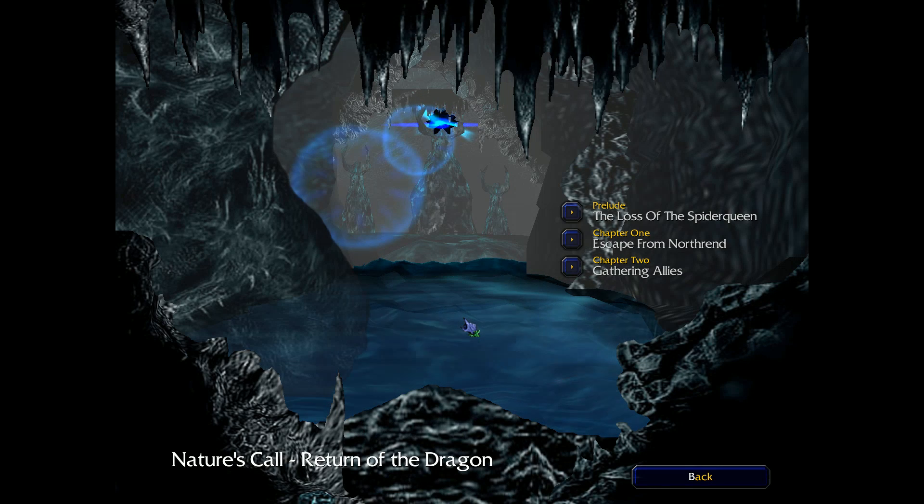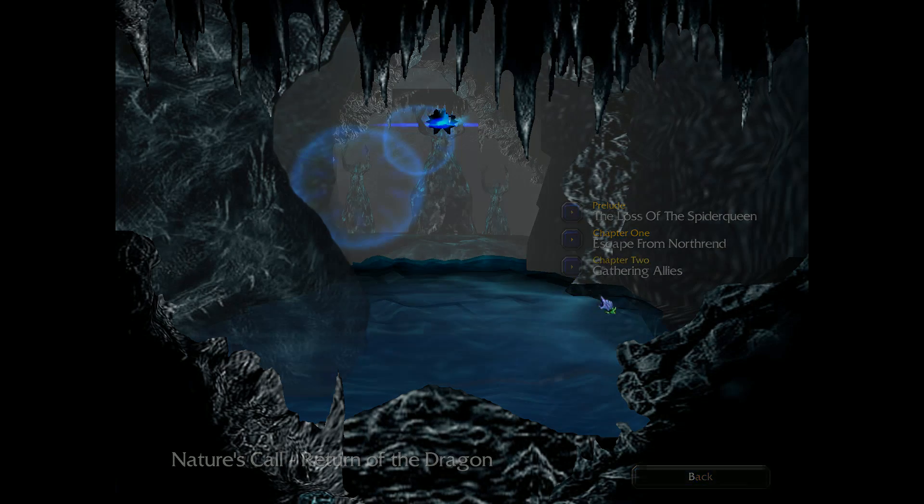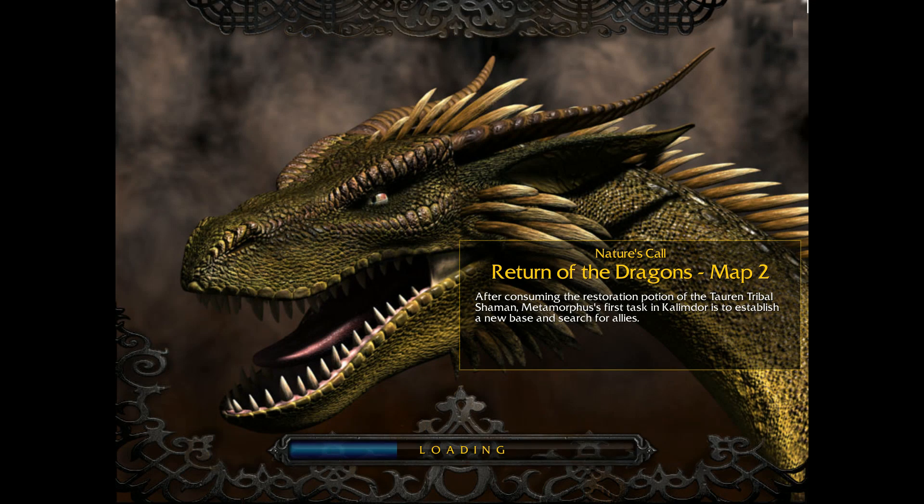Hey everybody, Jaberino here, welcome back. Continuing Nature's Call: Return of the Dragon, starting Chapter 2, Gathering Allies. Interesting campaign so far, seems like it's trying some new stuff. I kind of equate this similar to Joe's Quest — it's older and it was just trying some quote cutting-edge stuff quote.